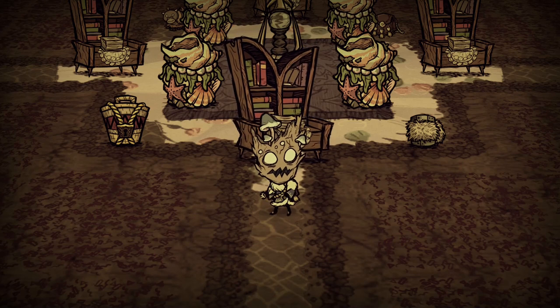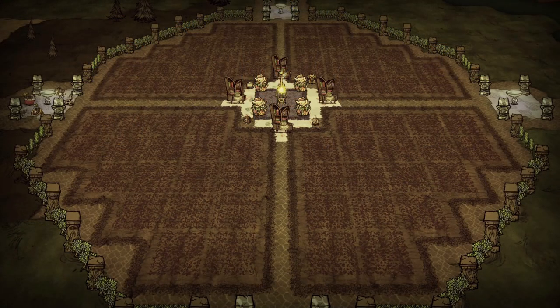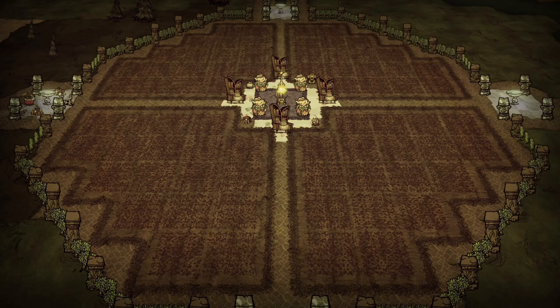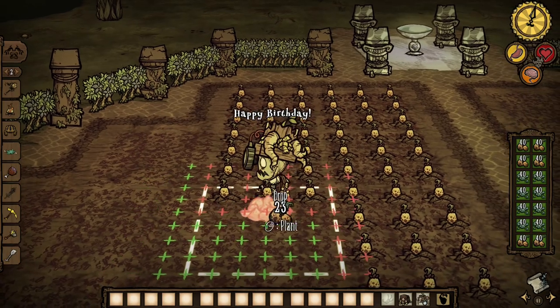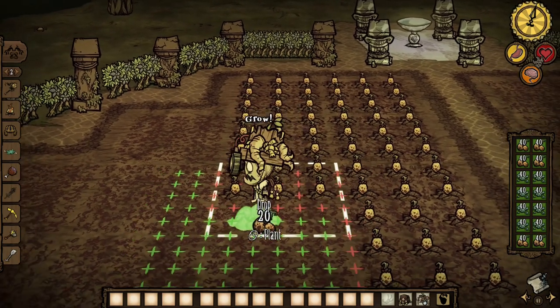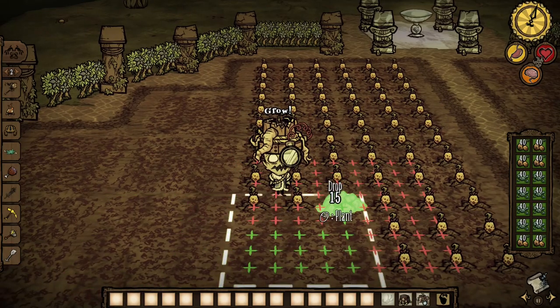Once you've got all the seeds you want, you can proceed to use them for a mega crop farming session. I have this design here with farm soil that allows you to farm up to four bundles worth of crops, and you can even place a dwarf star where the lightning rod is so you can grow crops during the night. As Wormwood, you plant all the seeds you want to grow in the farm plots, then swap to Wickerbottom and read Horticulture Expanded to force-grow them.